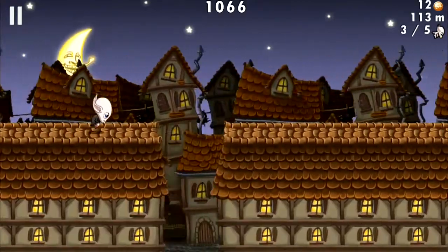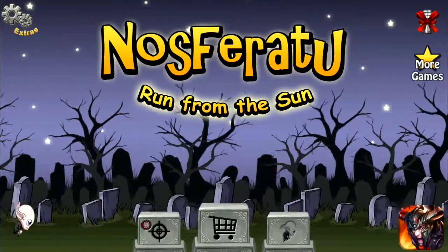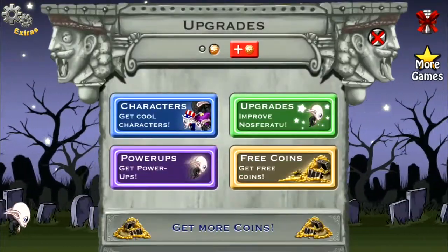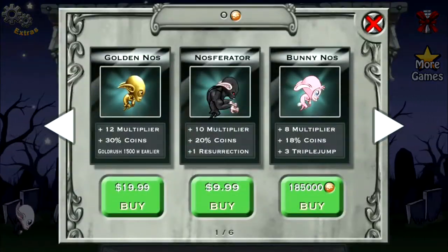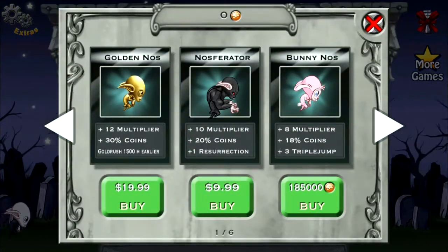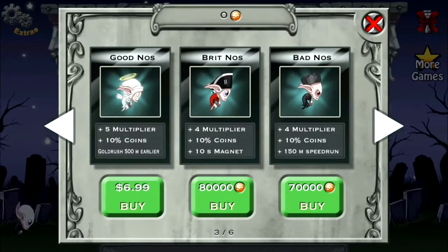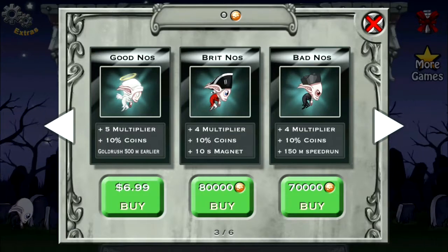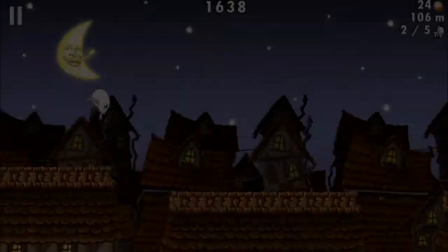One thing you will most certainly notice about Nosferatu: Run From The Sun is that it is a free-to-play game, and as such it does have some of those hooks, such as the ability to buy characters, some of which cost up to $20 or $185,000 in-game coins, which is a lot. You will have to earn those coins through the game or spend the money, but it's not overly intrusive and it's definitely not the worst game I've seen as far as free-to-play hooks go.